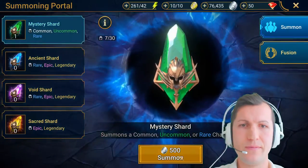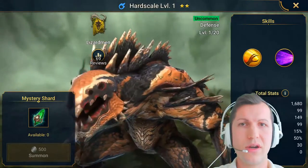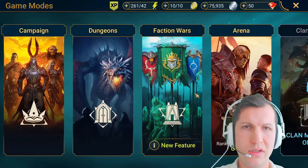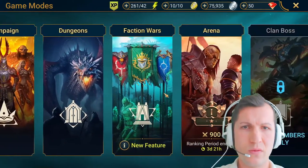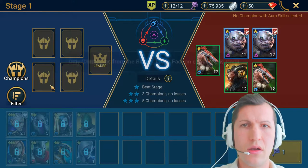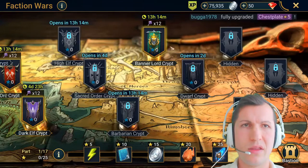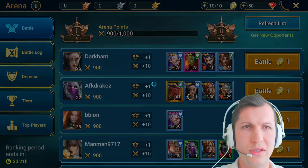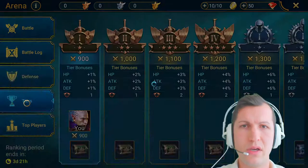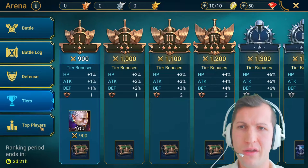What is this? Can I take this one? Nice - mystery shard! Open sesame - whoa, Hard Scale. That's a grimy enemy champion, a lizard man maybe. Let's go and battle. Campaign, dungeons, faction wars - what is this? Faction wars - only champions from the Banner Lords faction can raid the crypt. Okay I guess that's not for me. Arena - okay, champion leader, there you go.